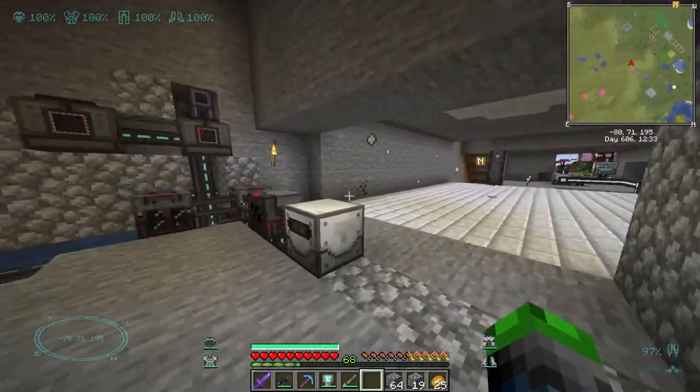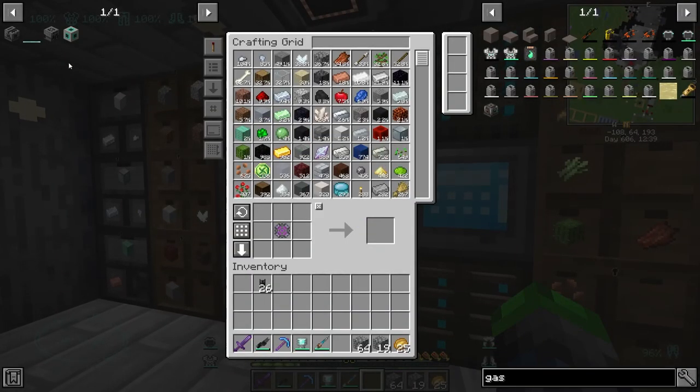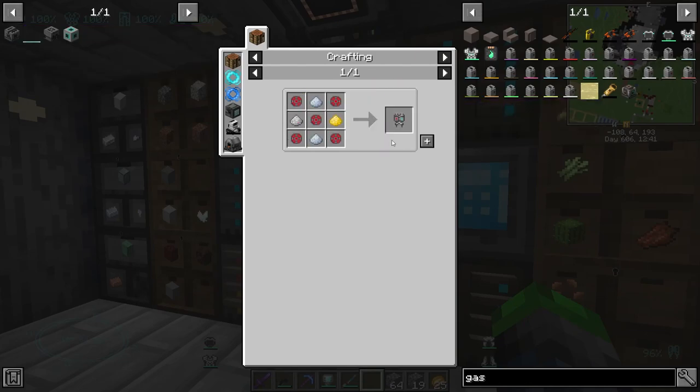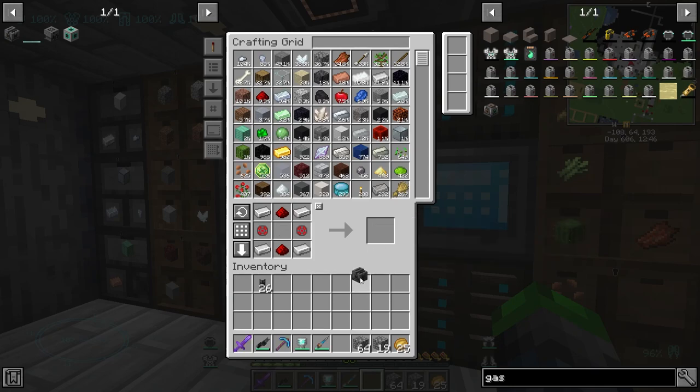Unfortunately we're going to have to make another one of those electrolytic separators for up there — don't know how to get rid of the items in there. The cool thing is these aren't very expensive. Alright, so we got our second guy up and working here.